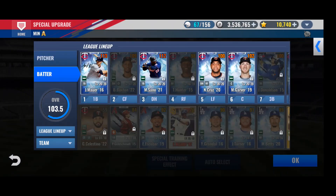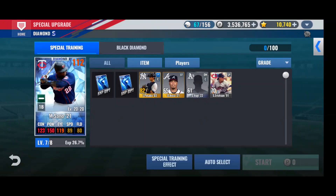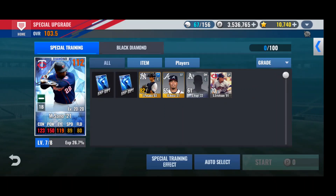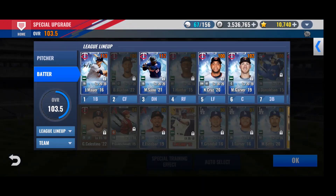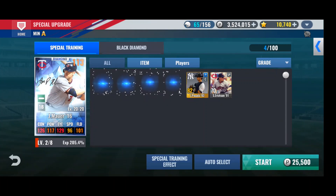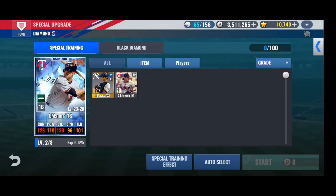Now we will swap over. The goal right now is to get Mauer up to level 6 first. Let's take a look at Sano — he's almost at level 8. If we could get him to level 8 with what we have, but we can't. So instead I'm going to throw this material into Mauer and try to get him up a little bit. We were able to get him 2 levels, so I'm totally good with that.